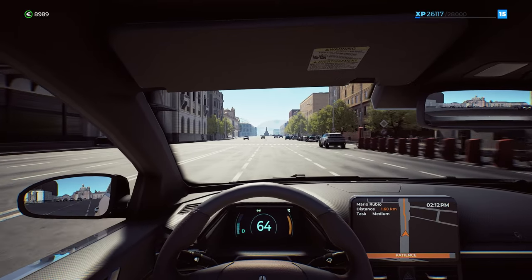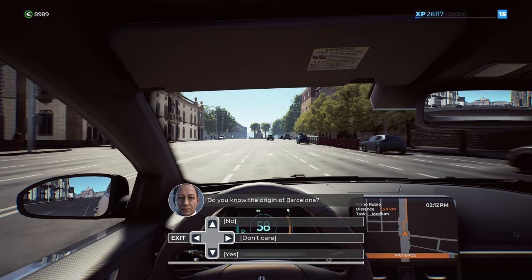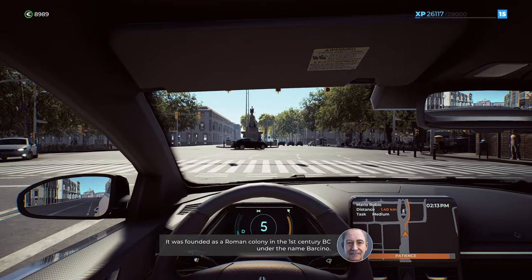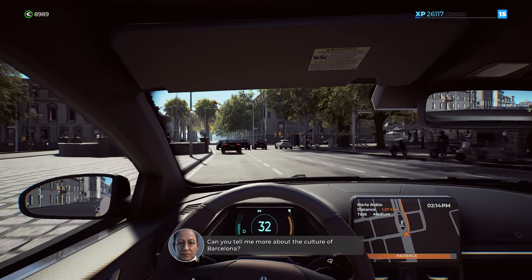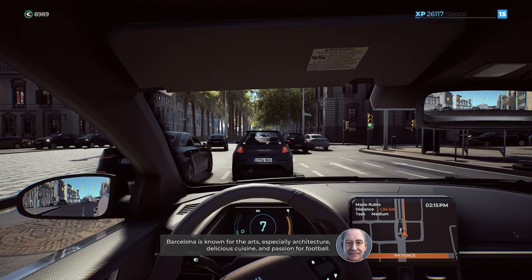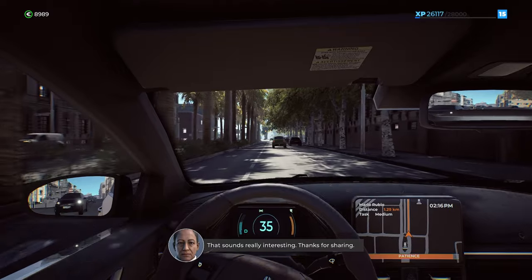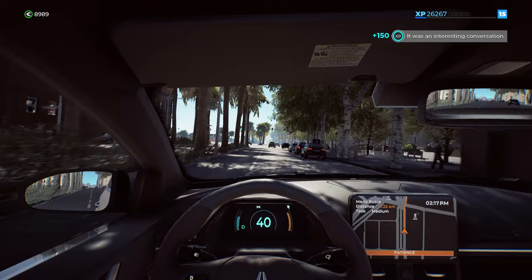I'm really happy the steering wheel is set up well. The passenger asks if I know the origin of Barcelona - yes I do! It was founded as a Roman colony in the first century BC under the name Barcino. The passenger then asks about the culture: Barcelona is known for the arts, especially architecture, delicious cuisine, and passion for football. That's a nice little boost in patience for us.